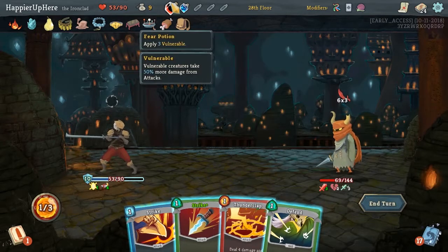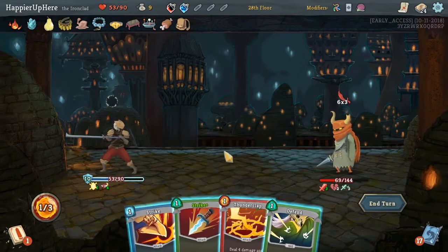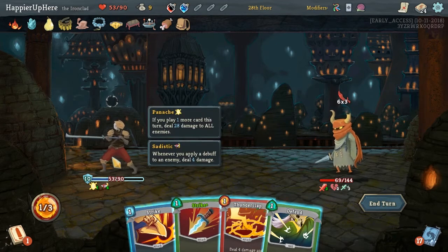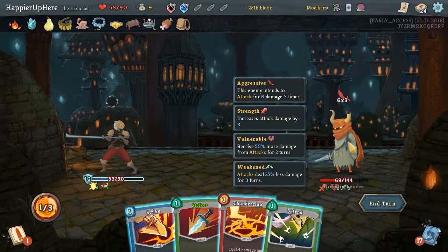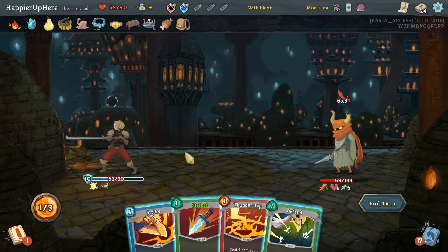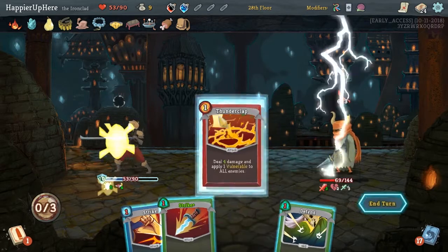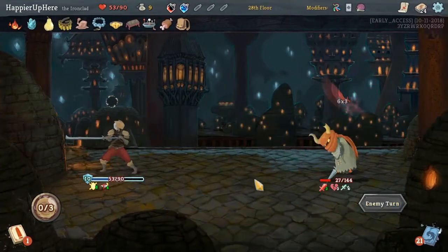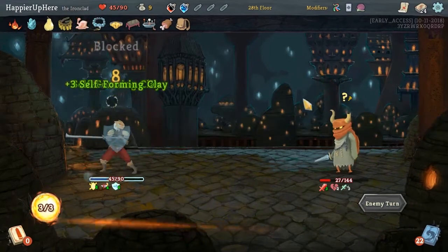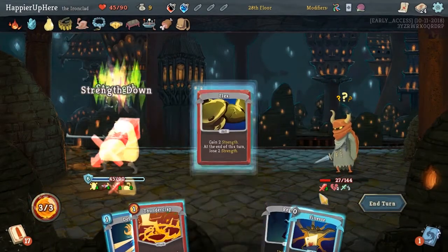That's unfortunate. We're actually relatively close to perfecting - if we played the defense card, we were only 3 block off. Oh well, doesn't always happen. Got a relic: if your HP is full, gain energy at the start of your turn, as well as a Poison Potion. If we didn't have the Curse, I would take Clash. I don't think I'll take any of this.